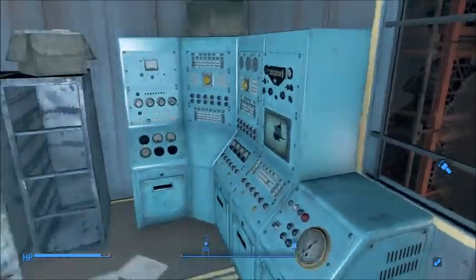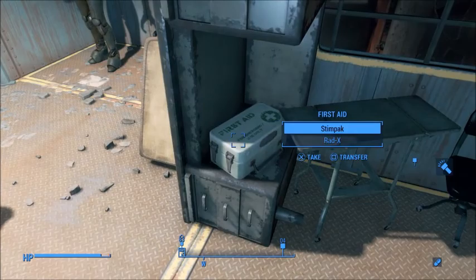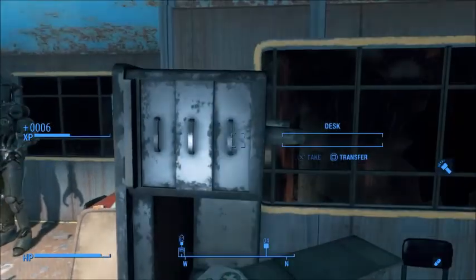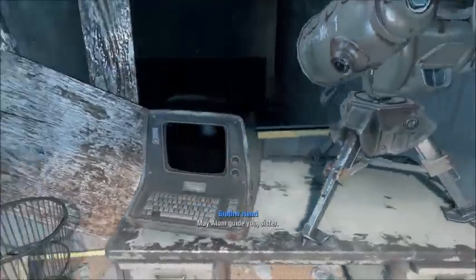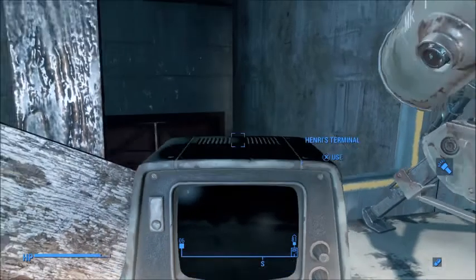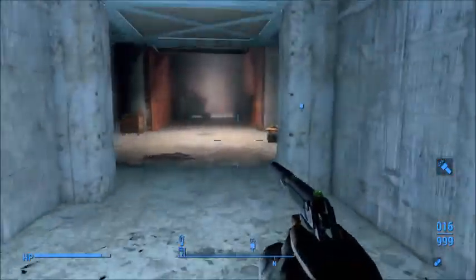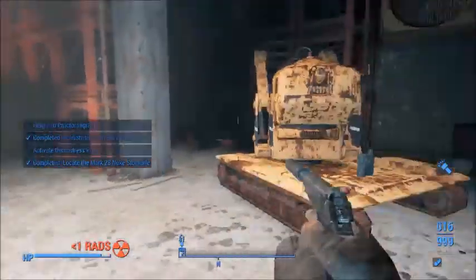I'm glad it didn't matter that I didn't have my charisma boosting clothes on, because I didn't want to have to fight them. I'm going to take the experience. Just another little hidey hole — you should have put a turret in there, or hid your Assaultron in there. Now all we've got to do is return to Proctor Ingram and continue on with the next quest.